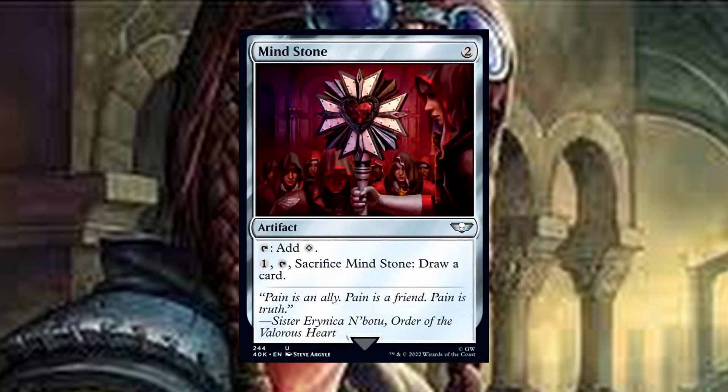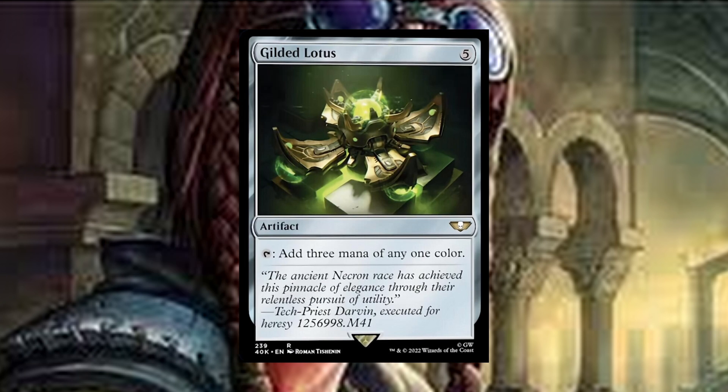Ramp cards include Mind Stone — a two-drop artifact, tap, add one colorless. It can also draw you a card. Gilded Lotus: five-drop, tap, add three mana of any one color.